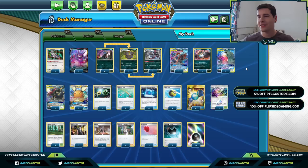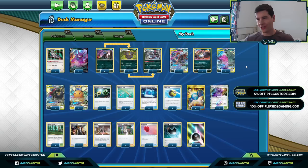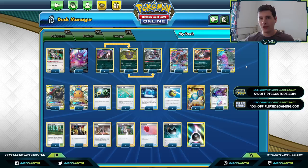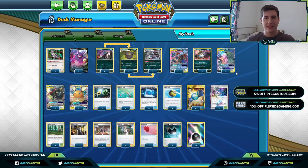Welcome back everyone, it's Eric from Rare Candy. Today we're back on PTCGO taking a look at Hydreigon dark box — whatever you want to call this deck. Eternatus has been hogging all the thunder from the dark Pokemon still in the format, but Hydreigon is another cool card that dark got from the recent Darkness Ablaze sets, and that's what we're going to be building around today.